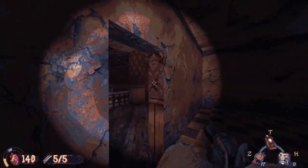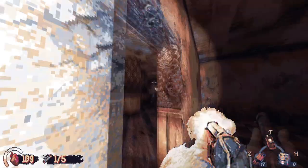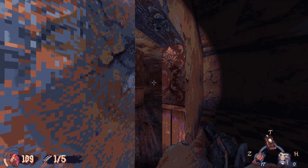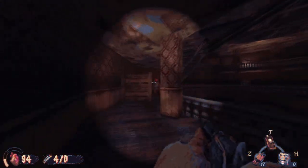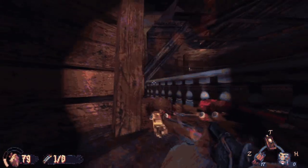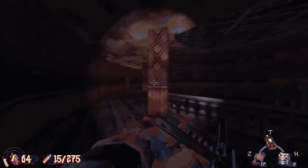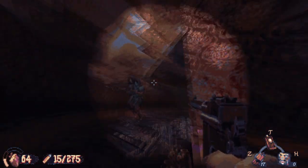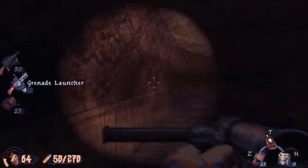I did die here, so I learned my lesson: open this door and take out enemies from the left or right. Try to stay in this room as long as possible and get these guys to come to you, because once you start poking your head out you're free game for them to shoot you down. Basically hide in that little room as long as you can, stay in cover, take out the guys, and make your way across.